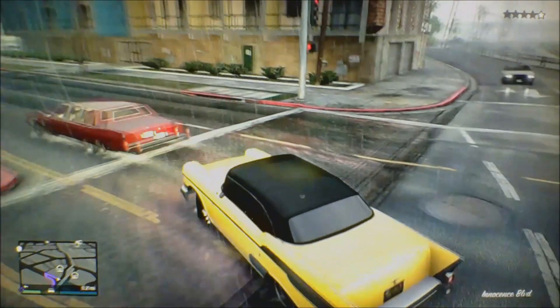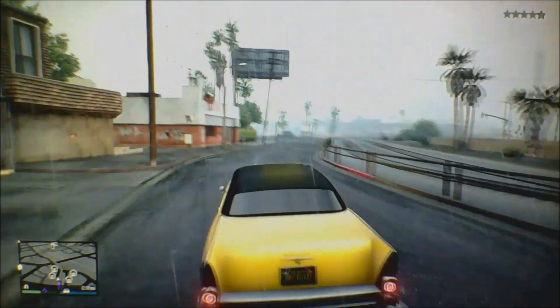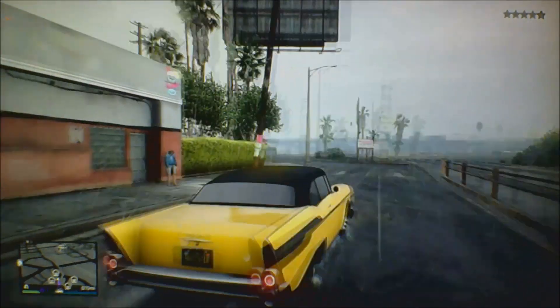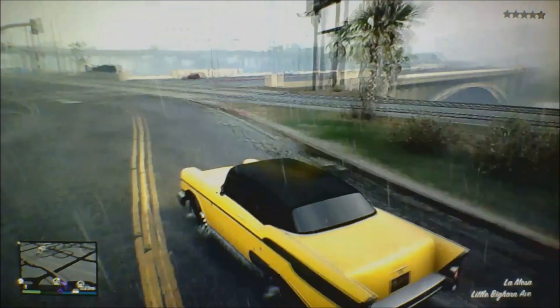So if you want to get this car, the location is on the map in the Vagos neighborhood. You might have to find a couple of them like I did, but just nick one of the cars and grab it.